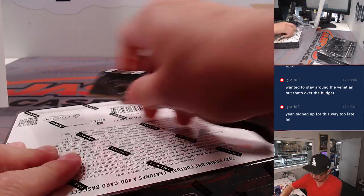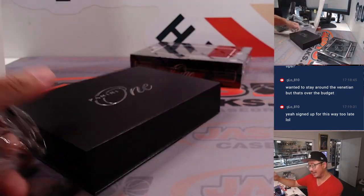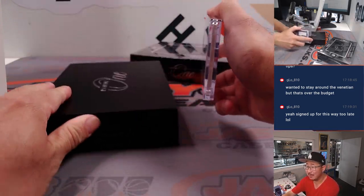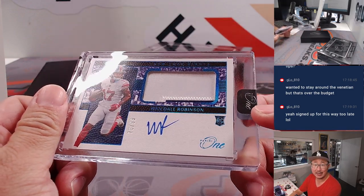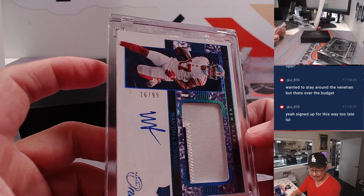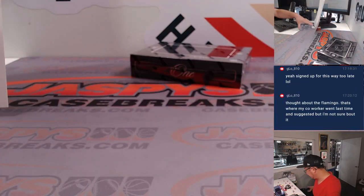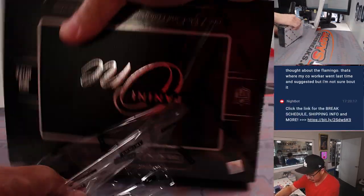Next. Traveling up and down the strip is sort of a hassle — you just have to prepare for a little bit of traffic. We'll take a look at the map after this break. We got another RPA: Wandale Robinson, 76 out of 99. Nicole with the number six. And here's to you, Wandale Robinson.